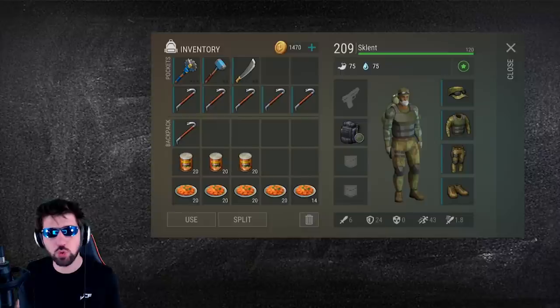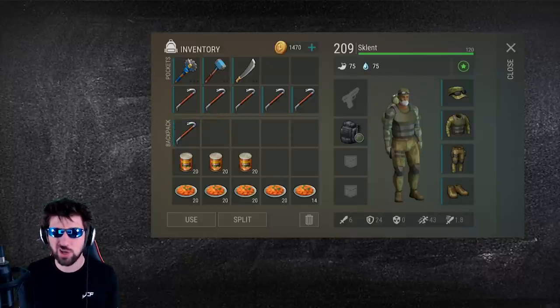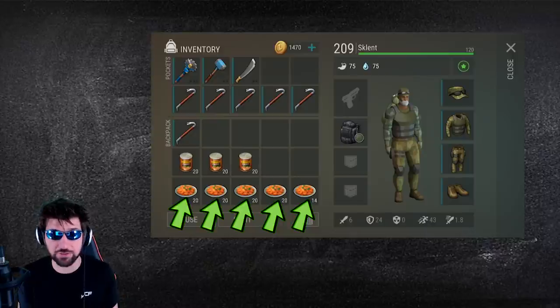When doing the third floor, you are going to want to bring a saw blade mace, a skull crusher, a machete, and six crowbars because you're going to be doing the wall trick a lot. You are also going to want to bring five to eight stacks of food depending on how good you are at the wall trick.